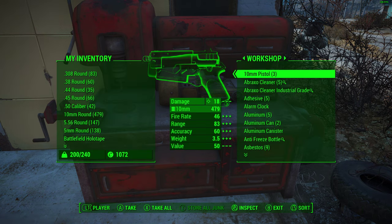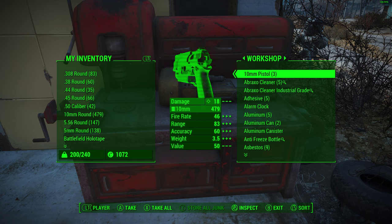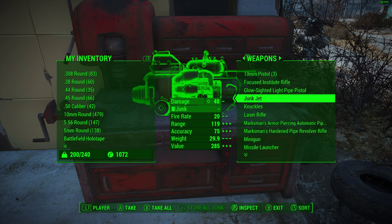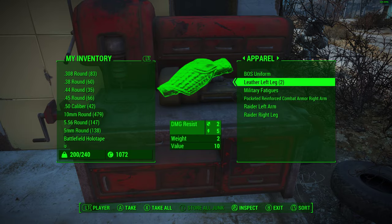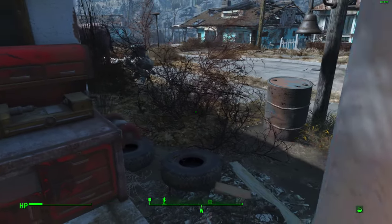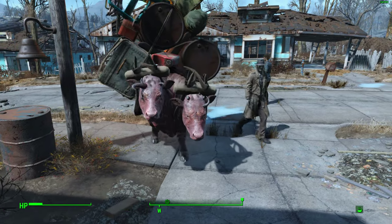And then when you come to your workshop, make sure you put lots of spare weapons in there that you find, and also you want apparel as well. And in order to make your settlers equip them,